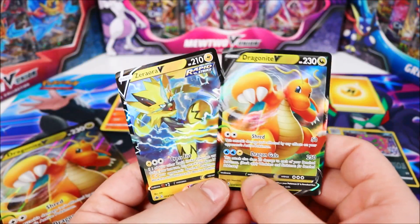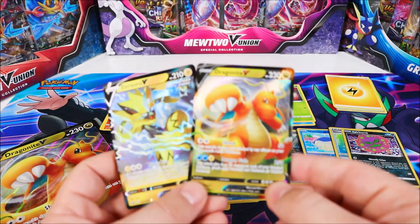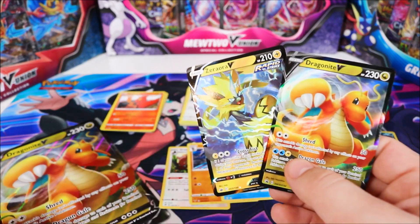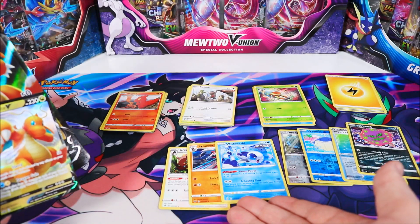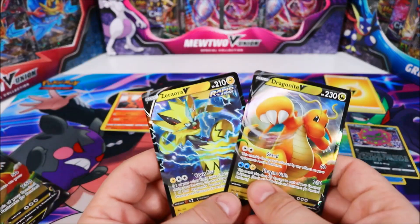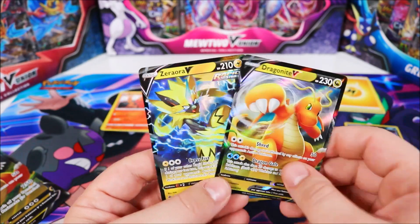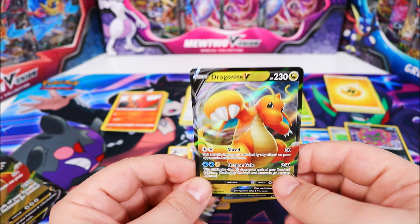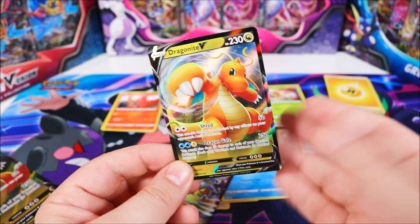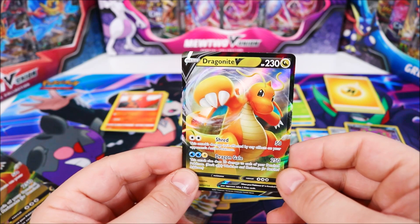So out of our Dragonite V-Box, we managed to get one normal V-Card, our Promo Dragonite V-Card, our large Dragonite Promo V-Card, and we got four Reverse Shinies and three regular Rares. I know it's not the best ratio for Shinies out of the box, but it's worth it just alone for the Dragonite V-Card, in my opinion. If you liked this video, give it a big thumbs up, and we'll see you on the next Pokemon Unboxing. Thanks for tuning in, and we'll see you next time.